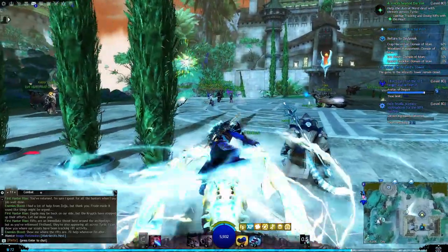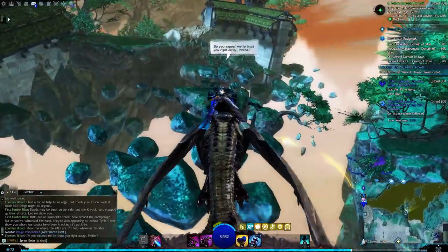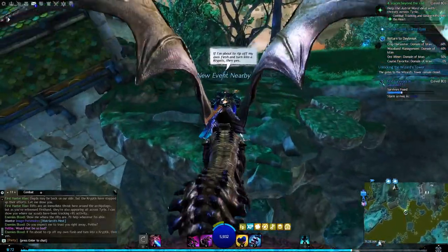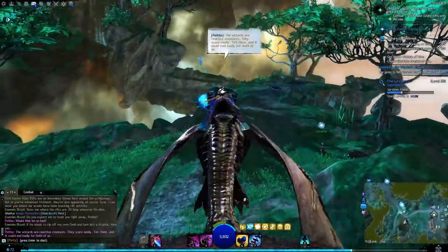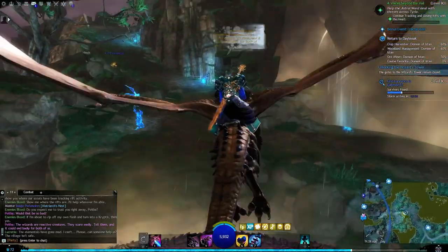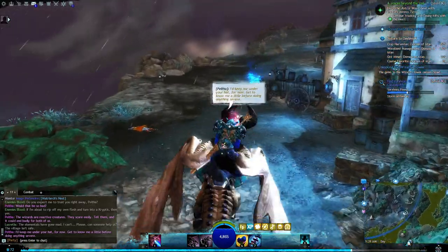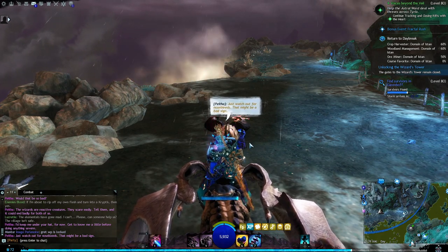Player heads toward a rift. In-game ambient dialogue plays: 'Welcome to the Astral Ward.' Another voice: 'Do you expect me to trust you right away? Would that be so bad?' Response: 'If I'm about to rip off my own flesh and turn into a Kryptis, then yes — the wizards are reactive creatures. I'd keep me under your hat for now. Get to know me a little more before doing anything severe. Just watch out — no screen, that might be a fan.'